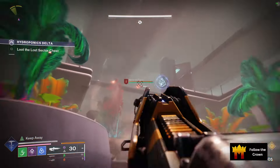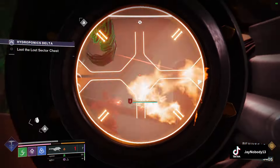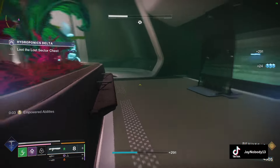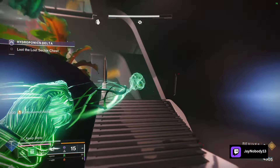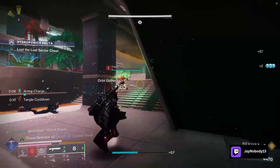For aspects, you will use Winter's Shroud and Stylish Execution. Stylish will chain invis since defeating enemies affected by any debuff will cause you to go invisible. When you emerge from this invis, our Spirit of Grafalcon will grant us volatile rounds. This is considered a debuff, so this will trigger Stylish continuing on and on.